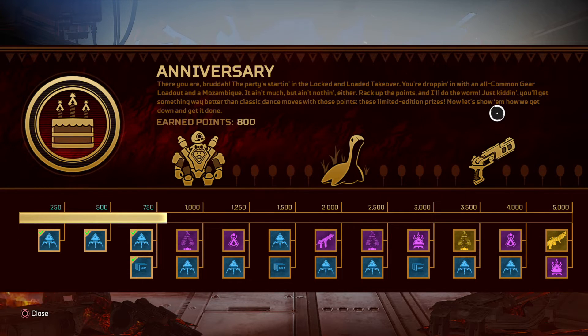We say Mozambique but it's not that bleak now if you get a good hop up. It says: 'You are brother, the party is starting in the Locked and Loaded takeover — you're dropping in with all common gear, loadout on Mozambique.' So guys, you get some gear, some health, some shield, and a Mozambique. It ain't much but it ain't nothing. We're all dropping the Mozambique — it comes with a hop up which means it can do a pretty good bit of damage.